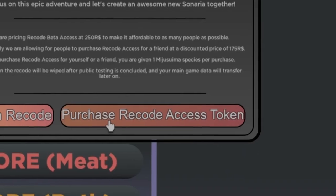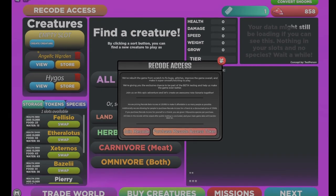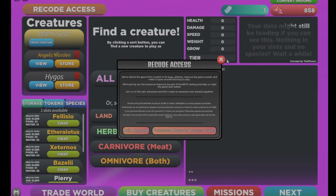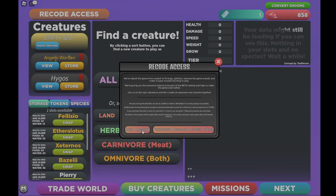The new recode for COS has just dropped. It's only the beta though, but that doesn't mean we cannot access it. We're gonna check it out right now. Upon joining, it looks pretty much the same.